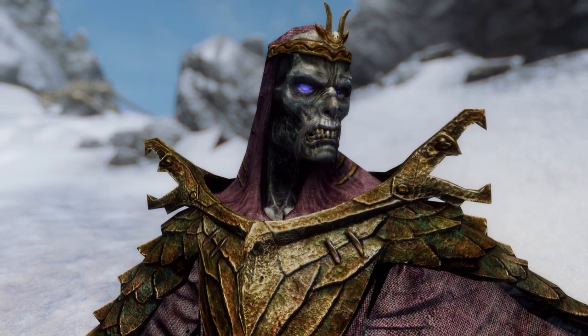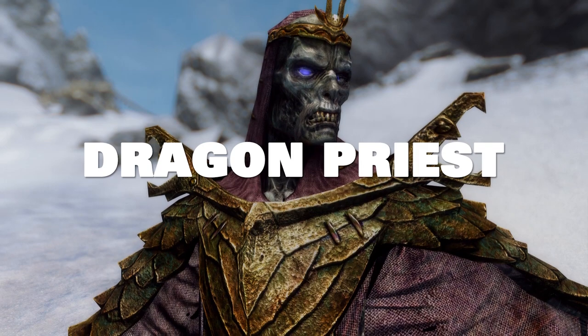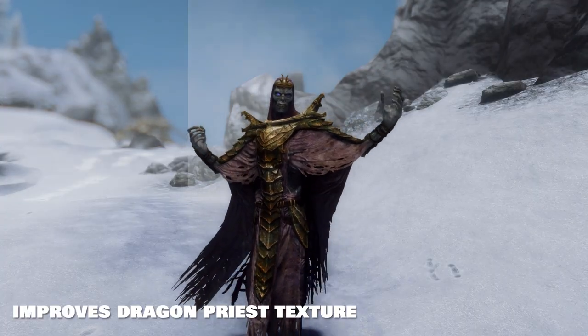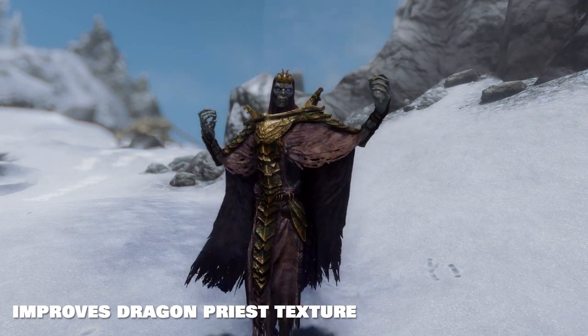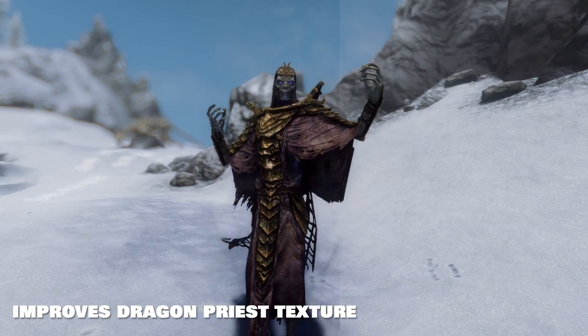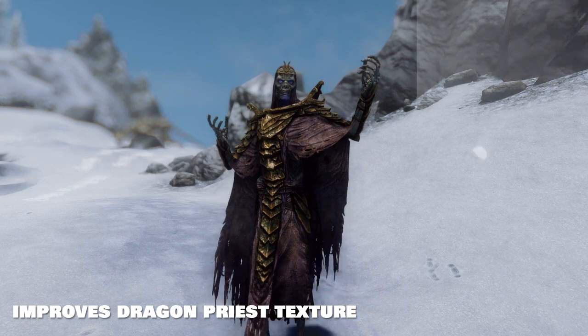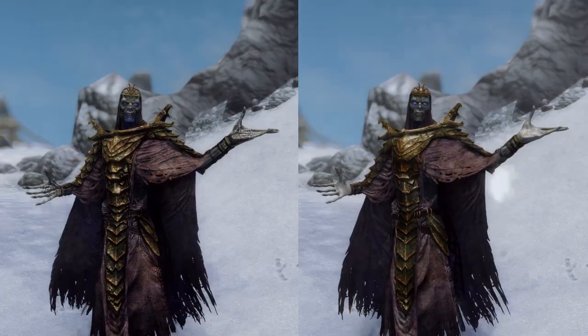The first mod, named after the enemy it affects — Dragon Priest — is a 4K texture replacer mod. Not much to say past that; you can see the differences on screen now. It doesn't change the appearance dramatically, but really just cleans it up, especially in the portions of fabric — it just looks better, and when you play the game at higher resolutions a mod like this is invaluable. The mod also has a couple of performance options: a 4K, a 2K, and a 1K texture, and even at 1K it looks really good.